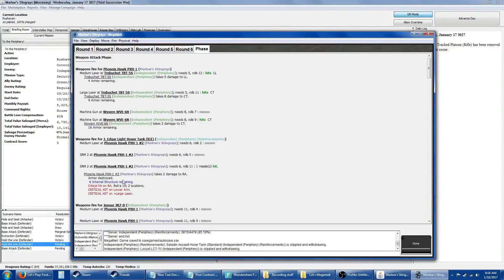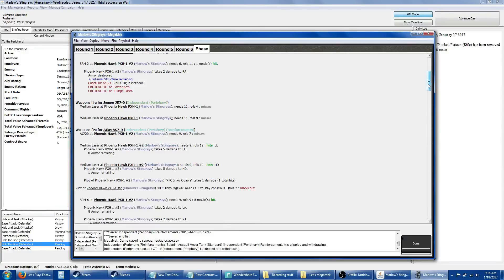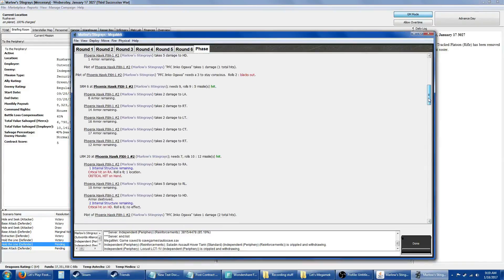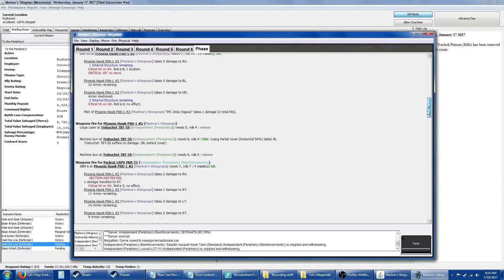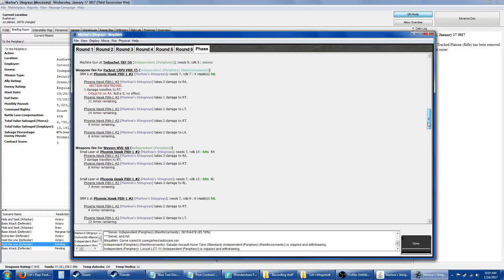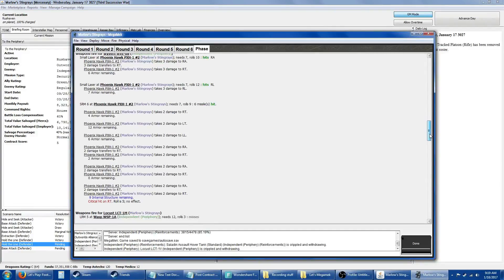The Jager did hit my Phoenix Hawk, destroying the large laser. The Jenner missed my Phoenix Hawk. Atlas hit the head of my Phoenix Hawk causing him to black out — are you serious? Then SRM-6'd me, LRM-20'd me hitting the head again. Pack Rat destroyed the arm with an SRM-6. Wyvern tore into the same Phoenix Hawk, hit him all over the place — somehow didn't hit the head.